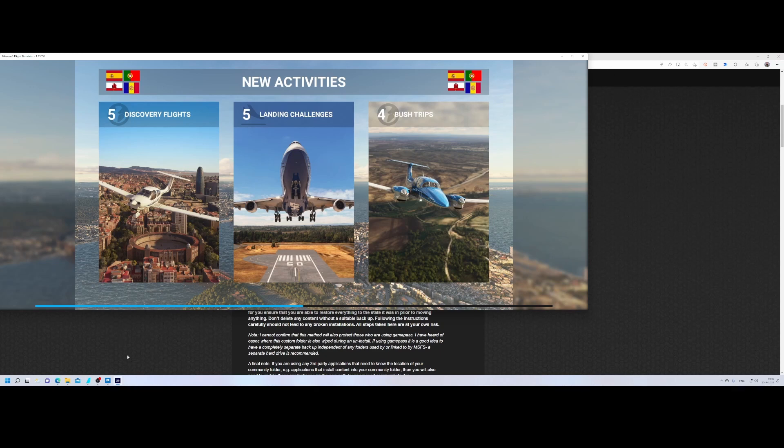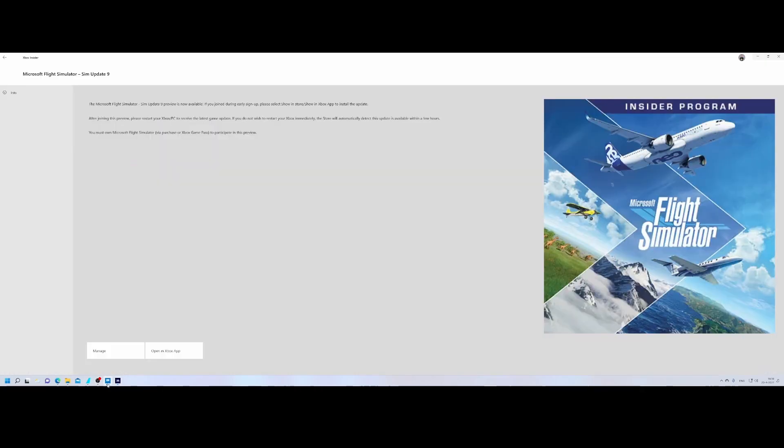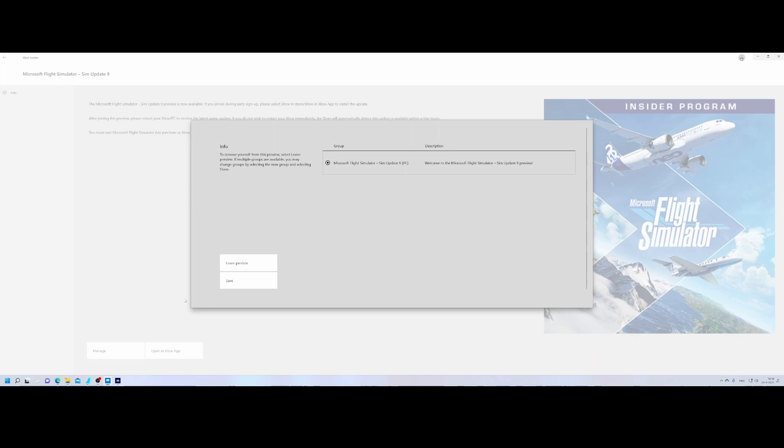Go back to the Xbox Insider app, then click on Manage. Under Manage, you can say you want to leave the preview.